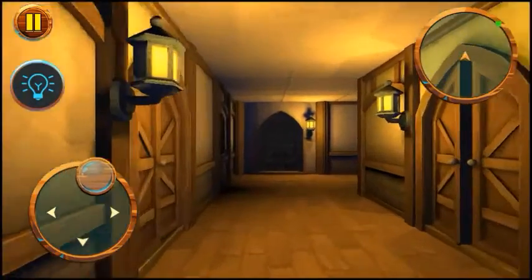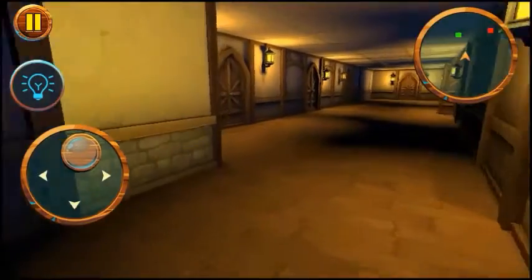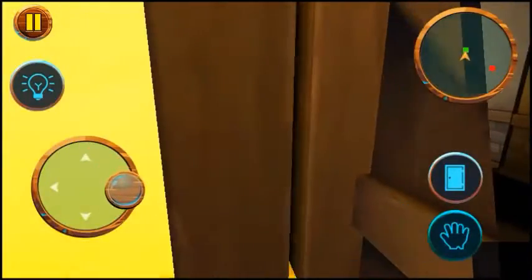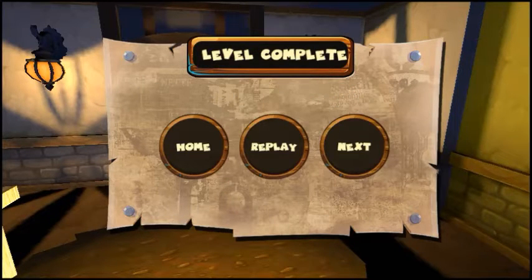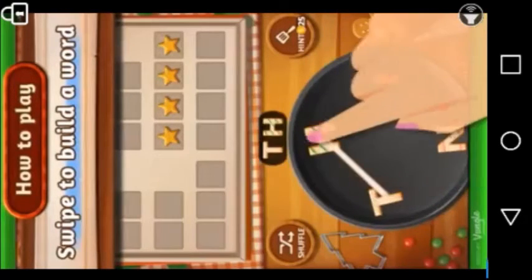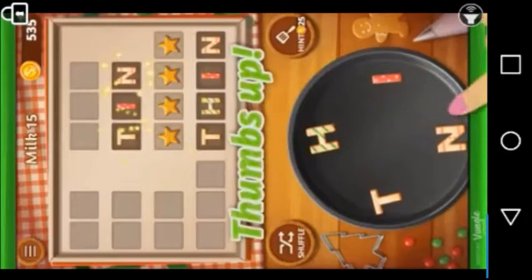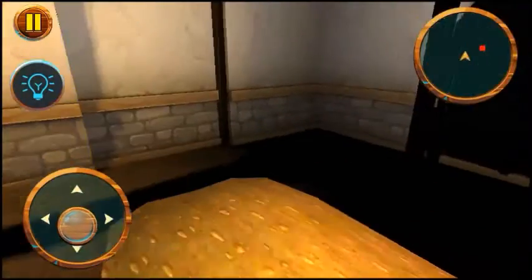I think I beat the mission. I feel like every level is a tutorial — I don't like that. He's over there, I'll probably make it in a room before he gets in. 'Are you loving our game? Please rate it!' Not right now, later. Don't show an ad please — they keep showing ads. Every time you complete a level they show an ad, it's so annoying. Okay, I'm in a graveyard right now — gotta get out of this room.